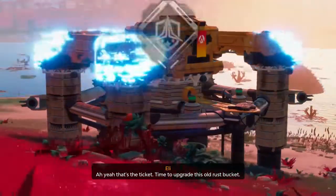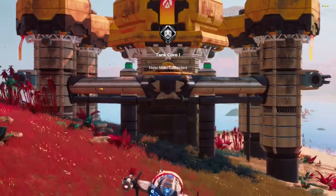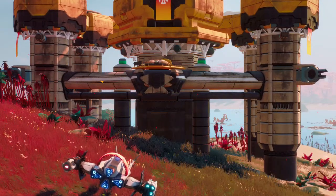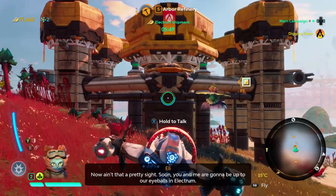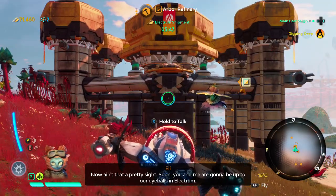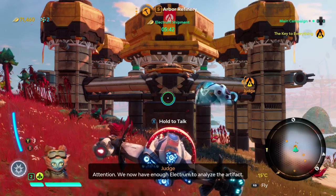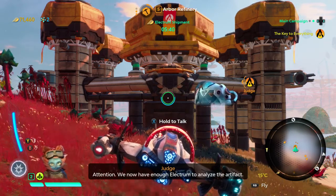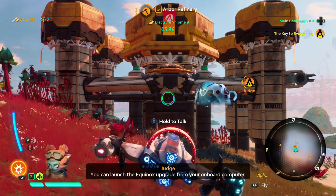Time to upgrade this old rust bucket. Now ain't that a pretty sight? Soon, you and me are gonna be up to our eyeballs in Electrum. Attention — we now have enough Electrum to analyze the artifact. You can launch the Equinox upgrade from your onboard computer.